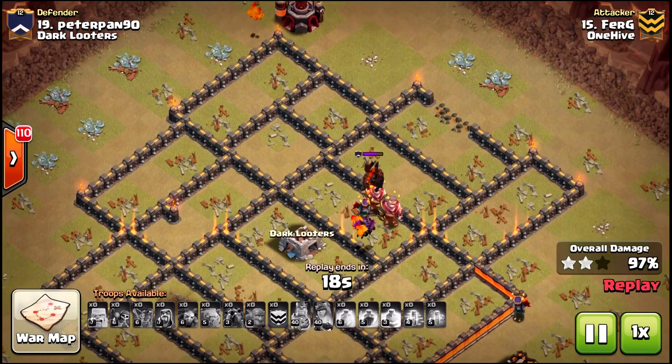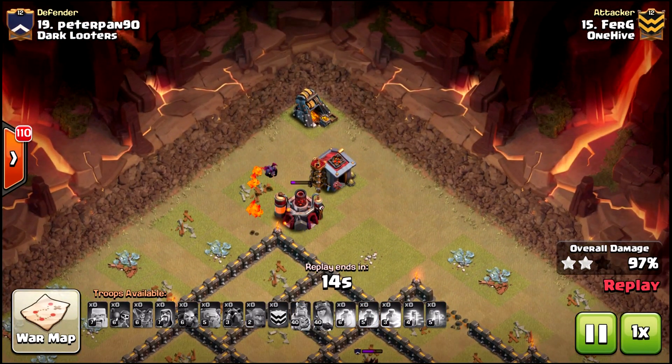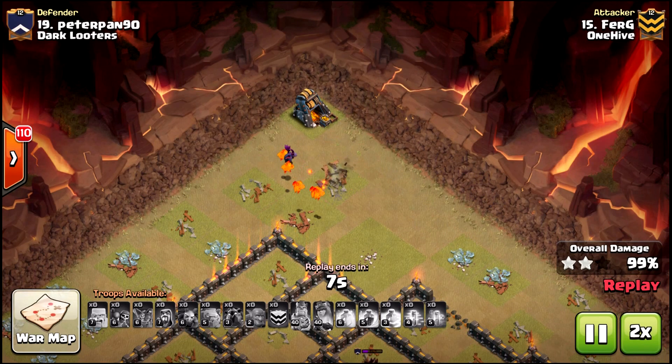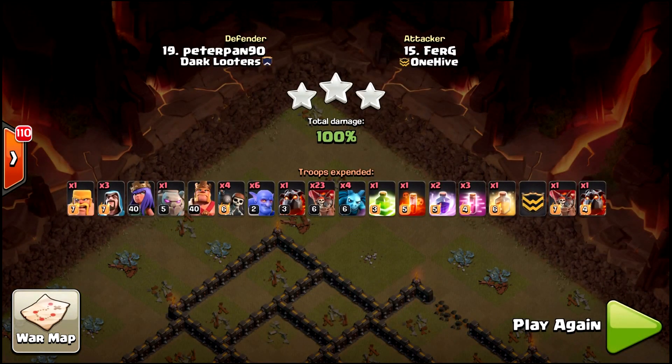Those cleanup pups got stuck halfway through but he had enough up top to pull down the three. Really nice adjustment — basically just one extra cleanup troop and being conscious of where that hound's going to be and whether it pops. Hopefully you guys enjoyed those talking points of the progression. As we traverse through Taking Down Town Hall 10 once again, it's Brutus reminding you: you've got to be better than a double. I'll check you next time.